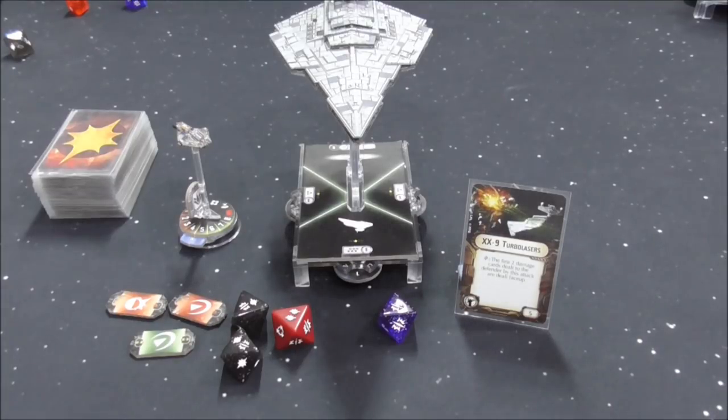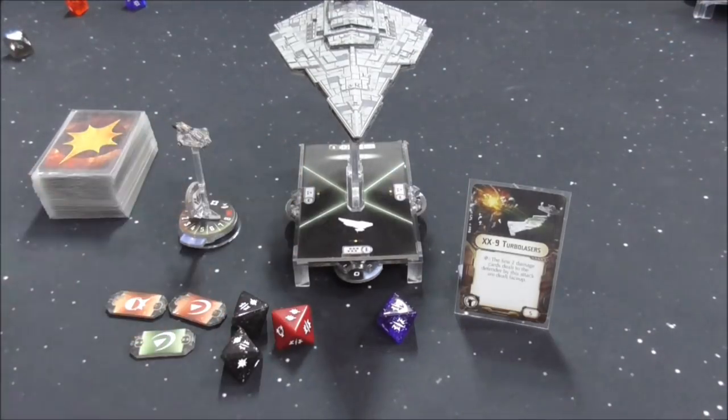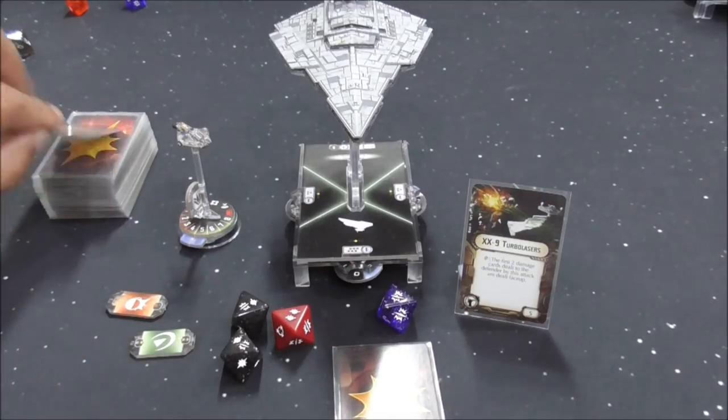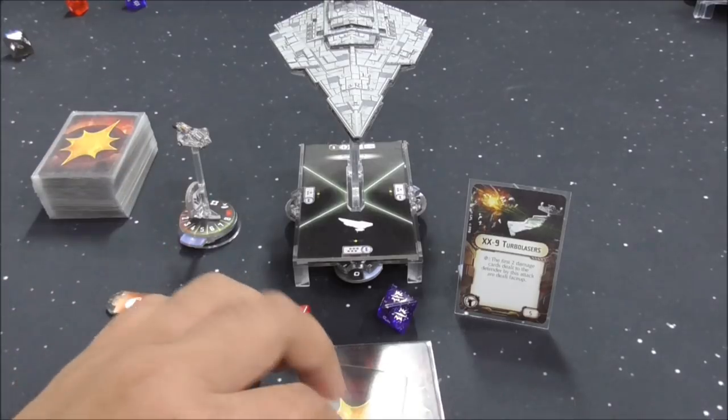Next up is XX9 Turbo Lasers. Much like the standard critical effect, instead of flipping the first card face up, you flip the first two cards face up. It's not dependent on the dice color — it just needs any dice to have the critical icon. In this attack we've got 7 damage, braced down to 4, redirect 2 to the shields, meaning 2 goes onto the hull. The first is flipped face up — injured crew — and the second is also flipped face up due to XX9s, where we get structural damage, which we resolve immediately.